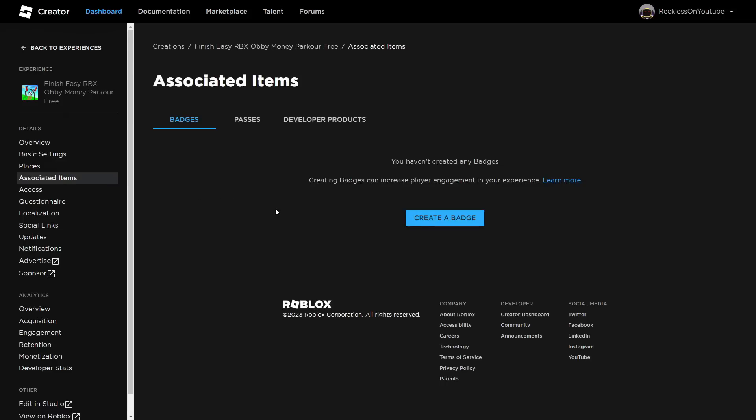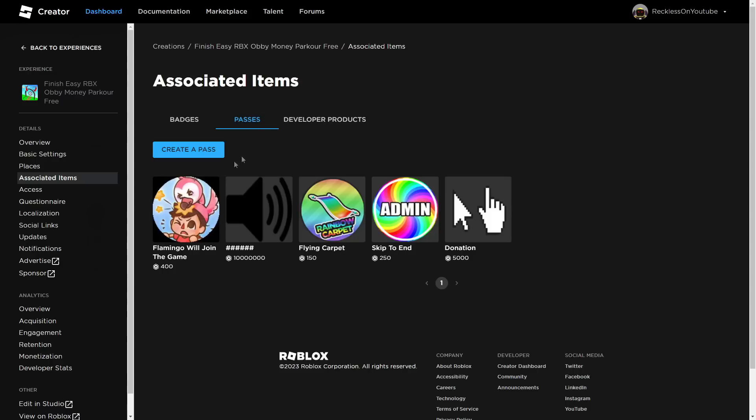It should look like this. Badges — obviously you do not want to make a badge. You want to press this little bit right here: Passes. From here you will see the Game Passes that I have created.